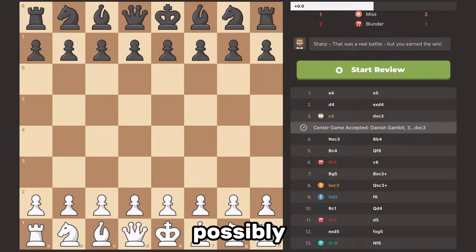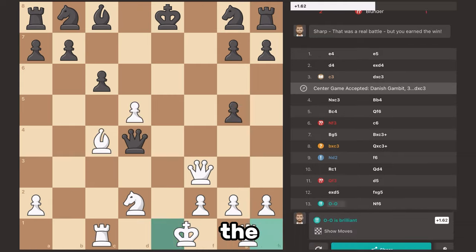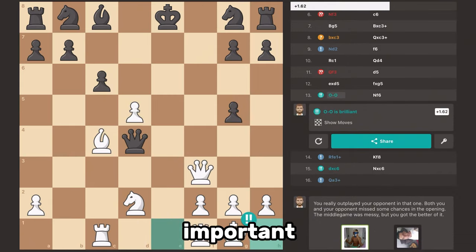The fourth and possibly the most important tip is to analyze your games. I cannot stress enough how important this is. Analysis might seem a bit boring — you just want to get into the game and make the best moves possible — but you cannot forget about it. When you do analyze, it might be tempting to just look at the brilliant moves you made, but it's much more important than that.